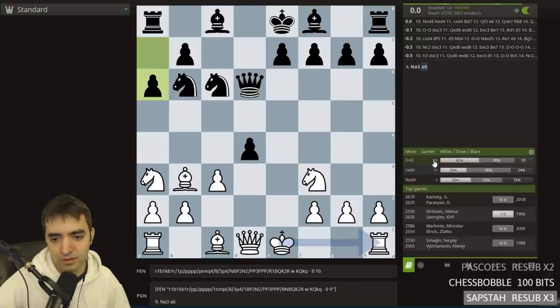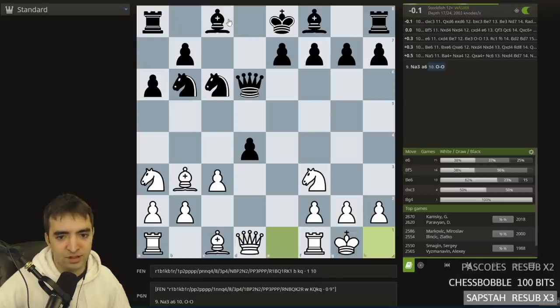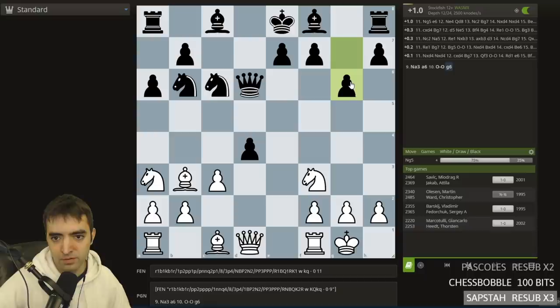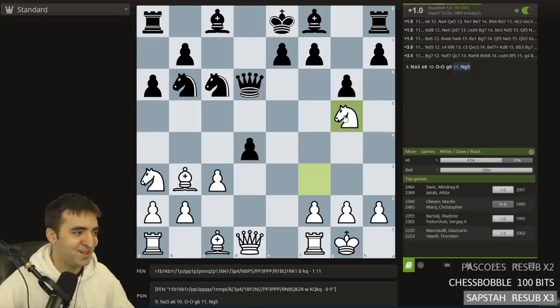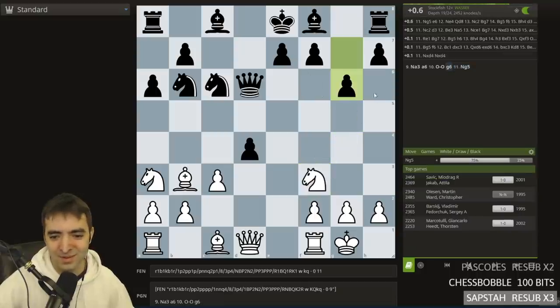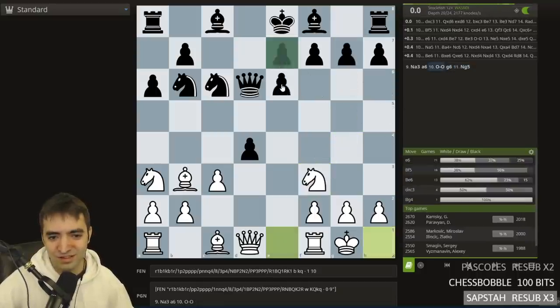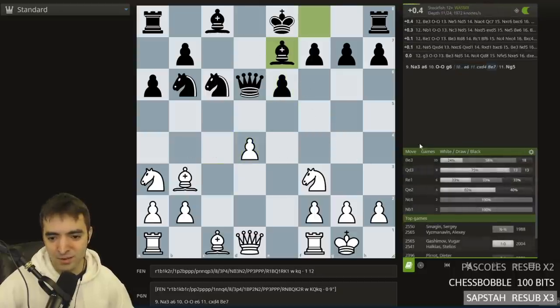Wait — castling. We'll just follow the main line. So, castling — she needs to play G6. G6 is not the main move. Wow, Knight G5! I hope she's not watching here, because this is — I'm already discovering some cool ideas. E6 is most common, and then takes, and we get some IQP position.